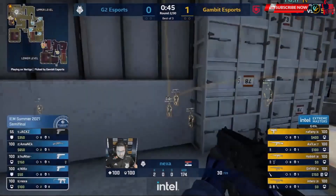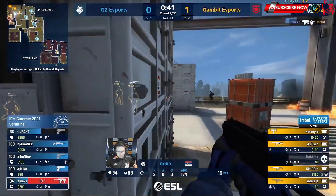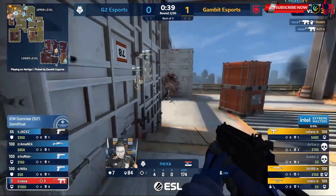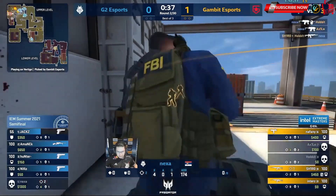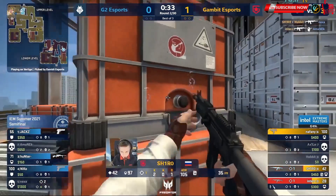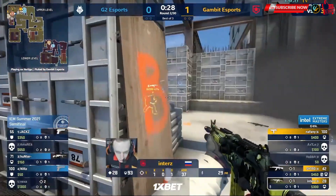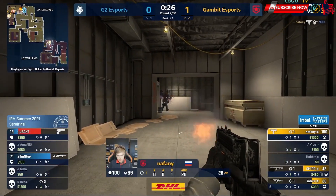Didn't have armor, so no stress. Might be able to segregate them a little. Hobbit's taking a lot of space for the MP9 mid-range. Two from Nexa above. Shiro's getting chipped away at. However, Hobbit's now dropped. G2 in a 3v3. Smoke will buy some space. Flank coming in.